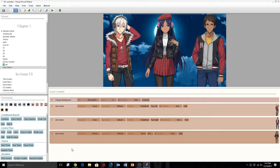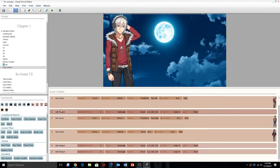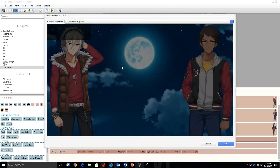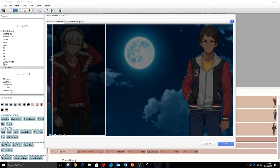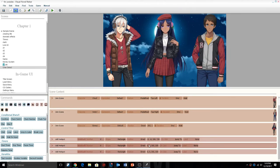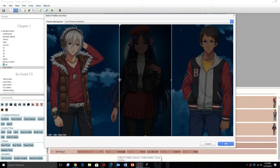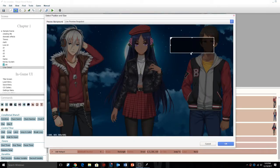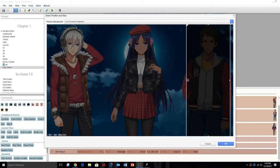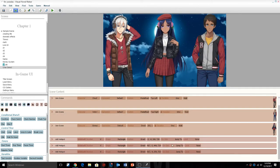Now we're going to create some hotspots. We're going to add a hotspot, add another hotspot, and add another hotspot — so we have three hotspots total. Make sure you drag them all to the bottom. In these hotspots we're going to use direct positioning. This first one will be Cloud's hotspot, so make sure it covers Cloud. Then Emma's hotspot covering Emma, and then Victor's hotspot covering Victor.